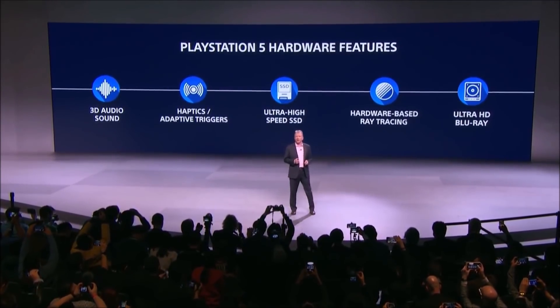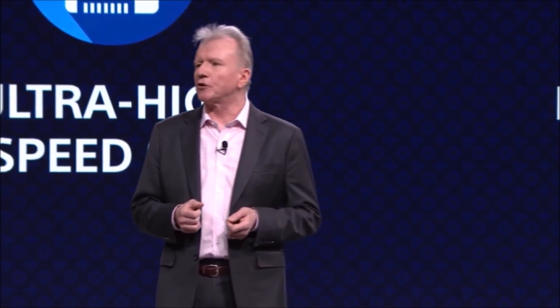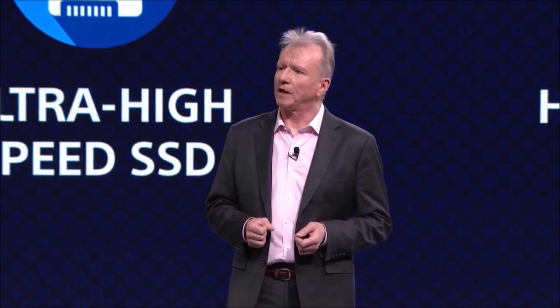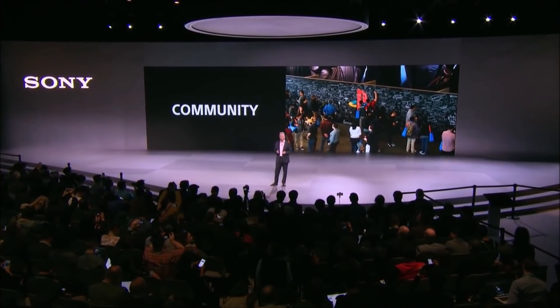Starting with Digital Foundry, I'm going to play a short clip where Richard talks about the smart shift technology. He highlighted the fact that they've talked to a couple of developers and asked how they're making games on the PS5. Multiple developers told him they have a lot of overhead left with the CPU, and because of that they're able to transfer that excess power over to the GPU so it can hit that 10.3 teraflop number consistently. He expects most games, at least in the beginning, to do this due to the cross-gen period where developers are still fine-tuning their engines.